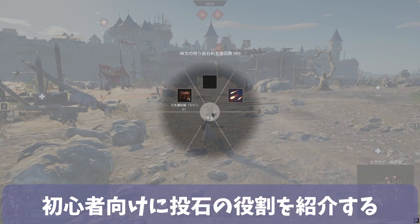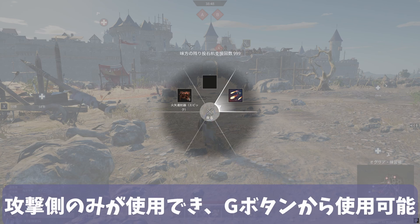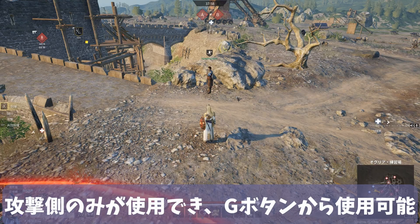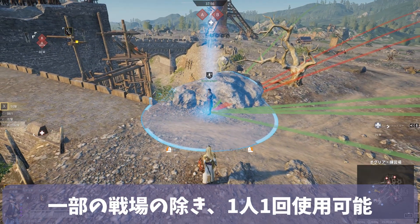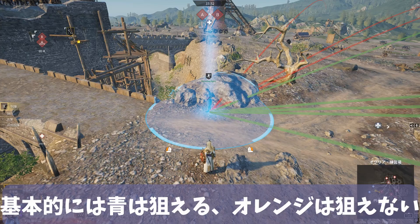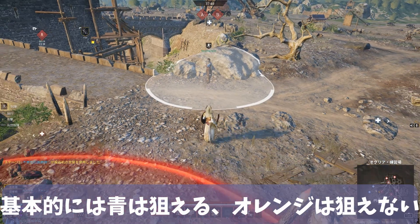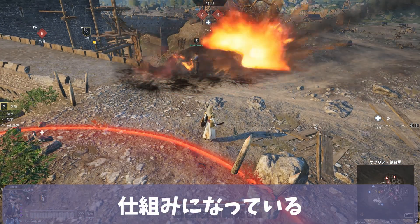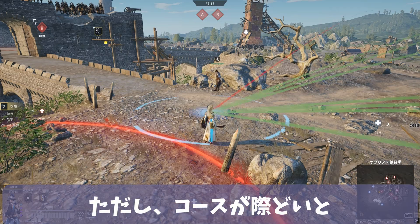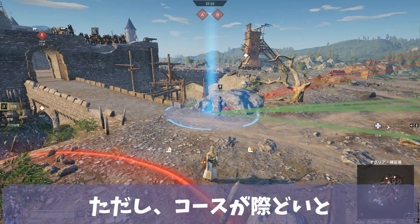First, I will introduce the role of the trebuchet strike for beginners. Only the attacking side can use it. It is available by pressing the G button. It can be used once per person except in some battles. Whether the strike will land can be determined by the color — blue basically means you can aim there, and orange means you cannot. However, this judgment is not always accurate if the attack is too marginal.